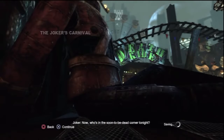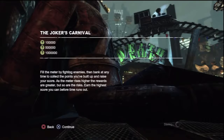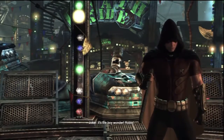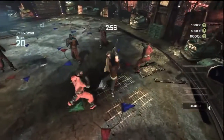One thing I don't like about this game is how they give these guys thick padding. Who's in the soon-to-be-dead corner tonight? It's the Boy Wonder — Robin! I'm gonna tear your stupid head off your shoulders, Robin!